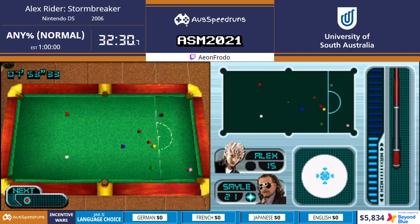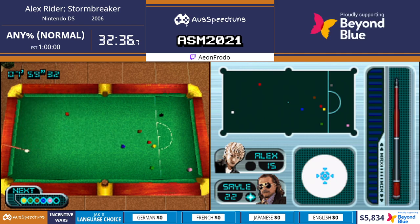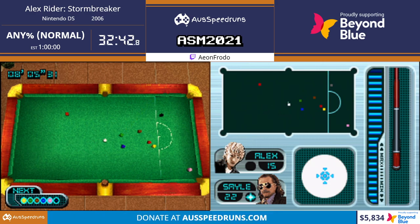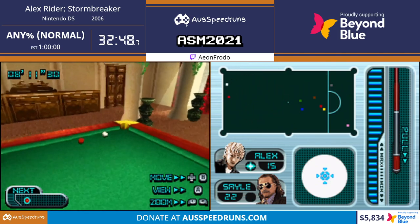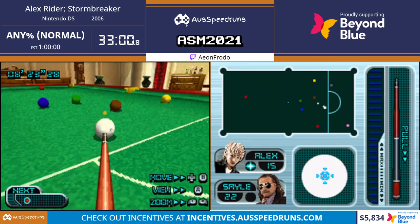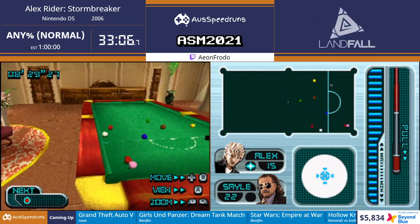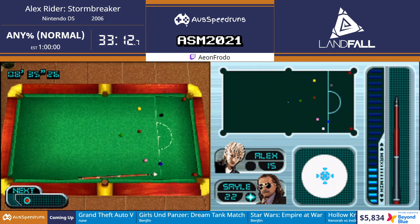If you're just tuning in, this is ASM - Australian Speedrun Marathon - we are going through games quickly to raise money for Beyond Blue, a charity that specializes in support and awareness for mental health. To donate you can go to donate.ausspeedruns.com. We've had a redesign and there's lots of interesting stats - we are at $5,800 already!